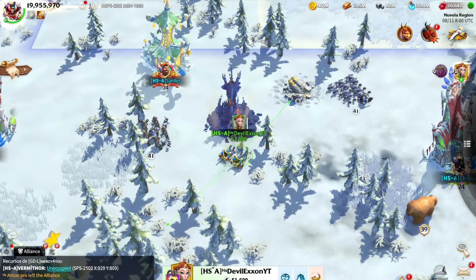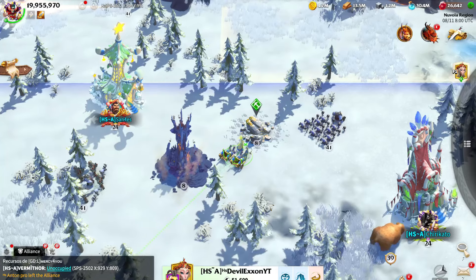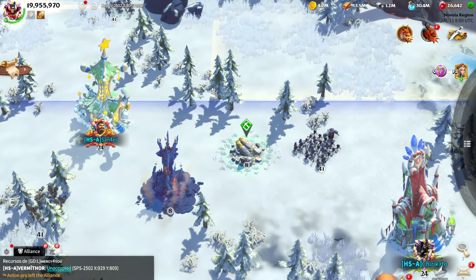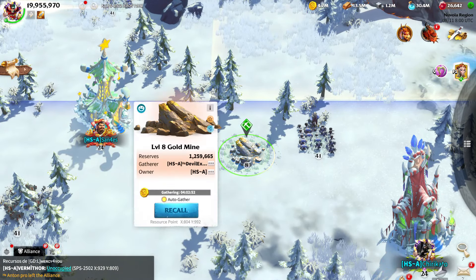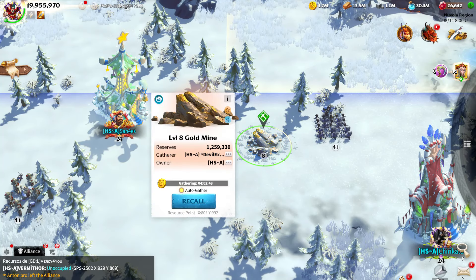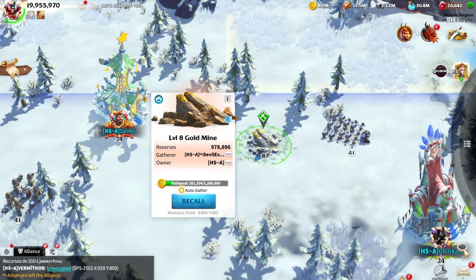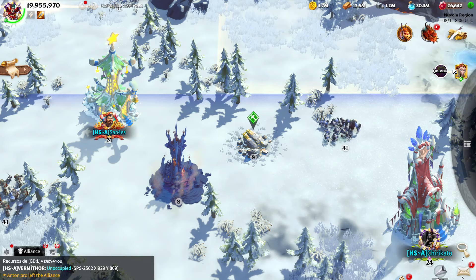Specific quantities depend on the resource type: for Gold or Wood it's 280,000; for Ore it's 210,000; and for Mana it's 112,000. Note that the resources gathered cannot exceed either your Legion's load capacity or the resource point's remaining resources.